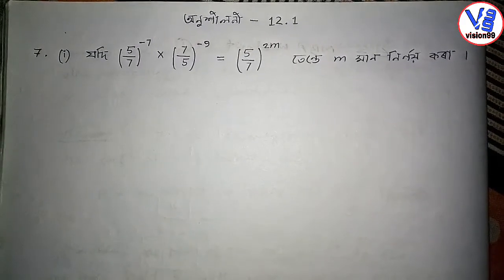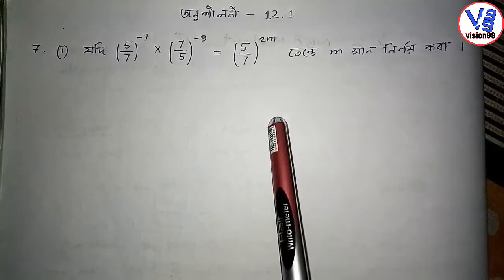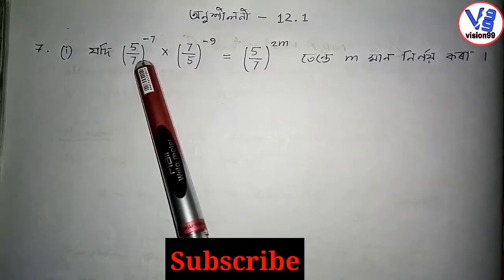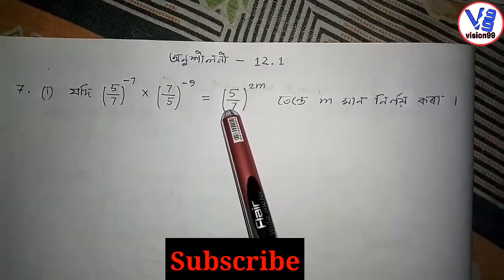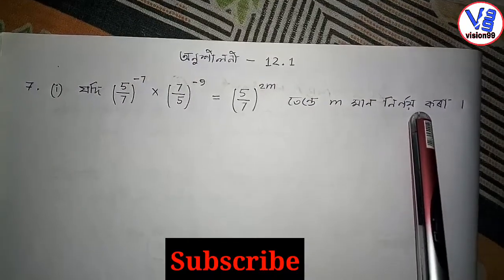Hello friends. I have unlocked this problem — it's on question 99. I am here on a hilloni 12.1, cut number 2. The problem is: 5 by 7 to the power minus 7 into 7 by 5 to the power minus 9, equal to 5 by 7 to the power twice m. We need to find the value of m.